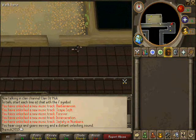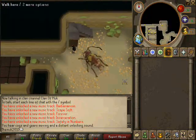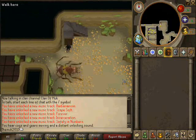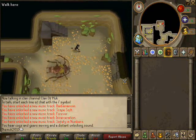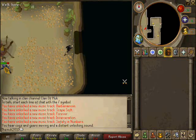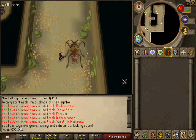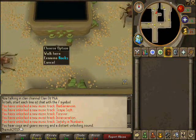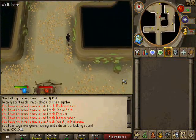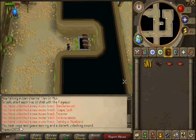Here we are. Climb downstairs again, just come over here, open the jail door, and then all you have to do is run around and go get your prize. It isn't really that hard. By the way, if you die because you accidentally hit something, it's not my fault — you cannot blame me.